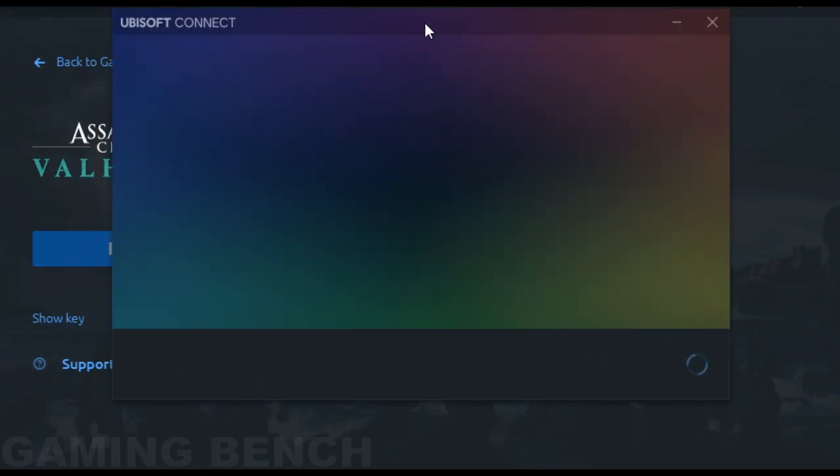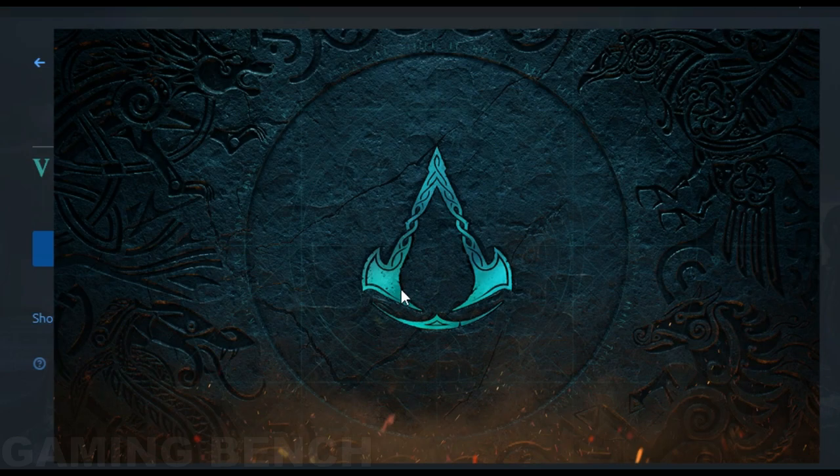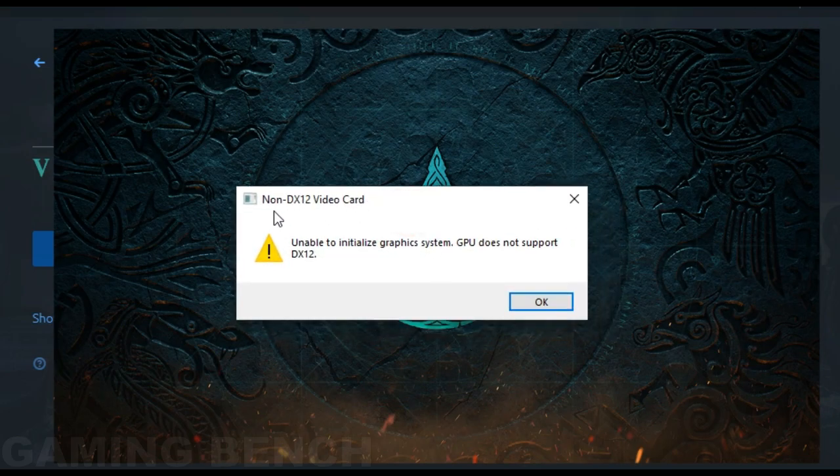Hello gamers, welcome to my channel Gaming Bench. Today I tried Assassin's Creed Valhalla on GT 710 and R7 240, but this game requires DirectX 12, which is not supported by both of my GPUs and all the GPUs mentioned in this video title.